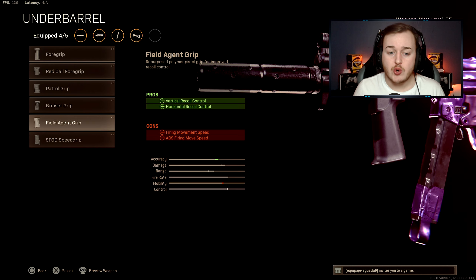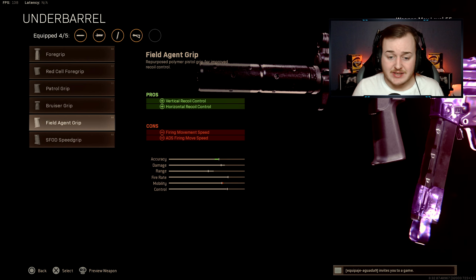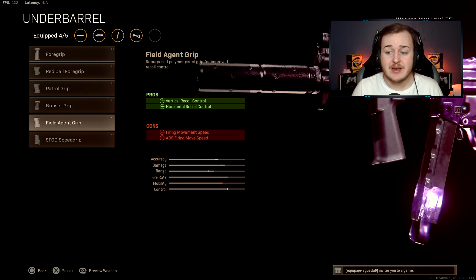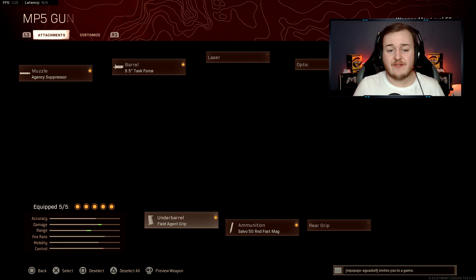Finally, throw on the Field Agent Grip. This gives you both vertical and horizontal recoil control, so you have full control of your weapon. That improved accuracy means you'll hit more shots and get more kills. That wraps up the full class setup.